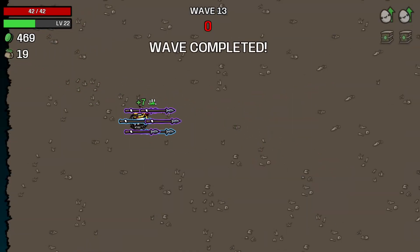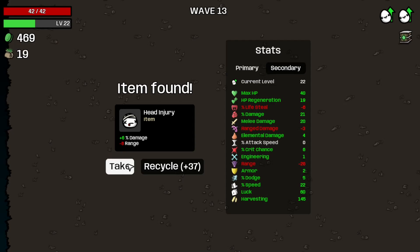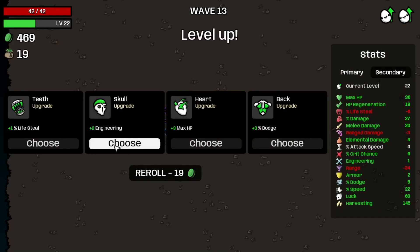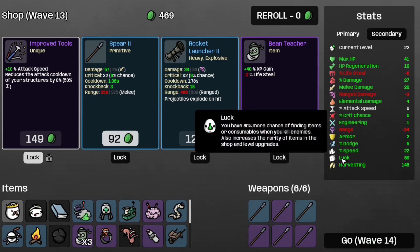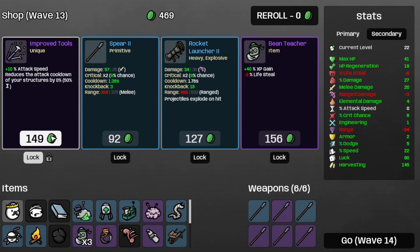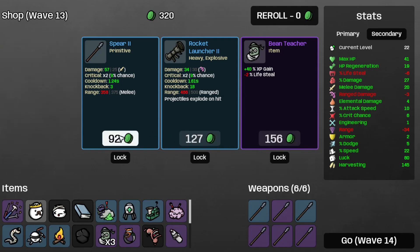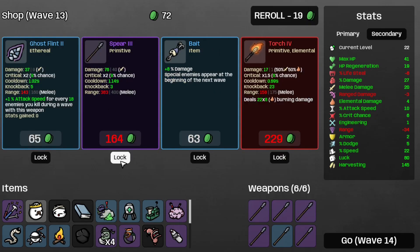That's Wave 13 completed. Let's take the book and the Head Injury — that's more damage, which is always a good thing. Take the Mass HP. Take the Lock, which brings us up to 80. Harvesting is at 145. Take the Improved Tools, the Spear 2, and the Bean Teacher. Save the Spear 3 for later.